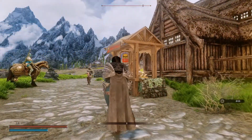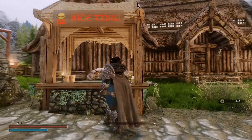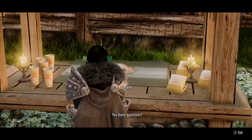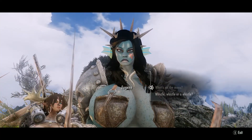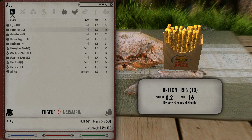Before even entering the store, I'm already enjoying the mod because there's a storefront stand to the left with a banner that reads 'Ride Through,' acting as a drive-thru. The vendor at the storefront is a mud crab named Eugene that will sell you food like burgers, fries, nuggets, and soft drinks.